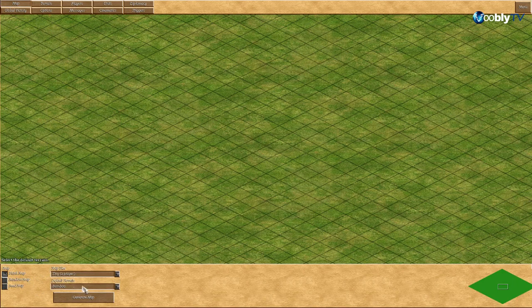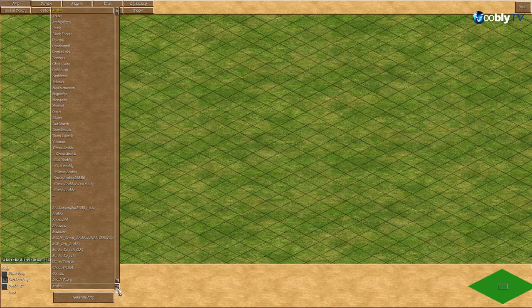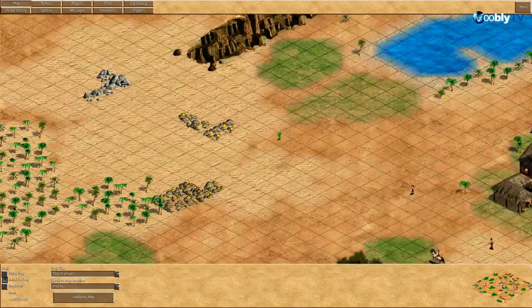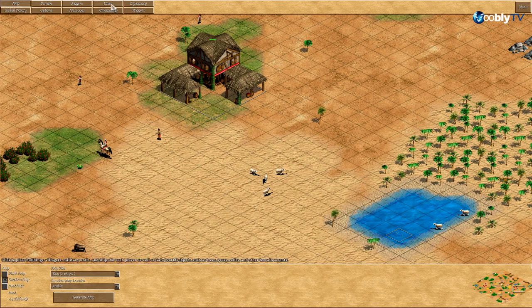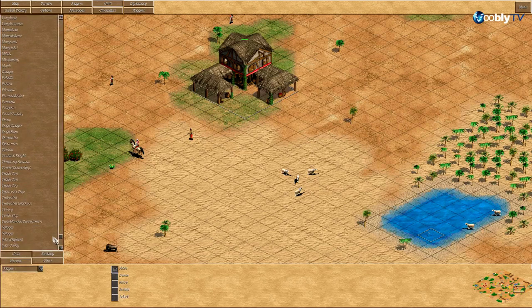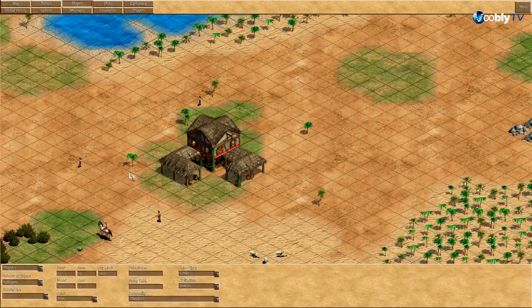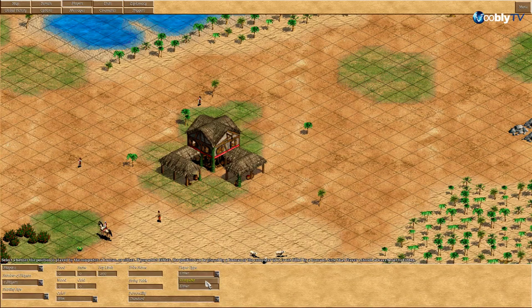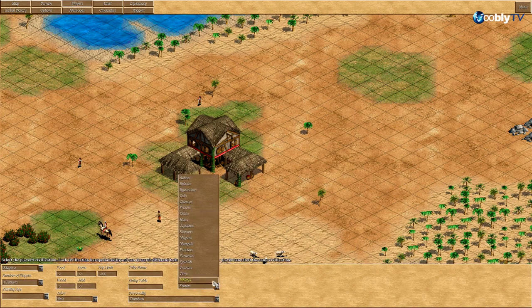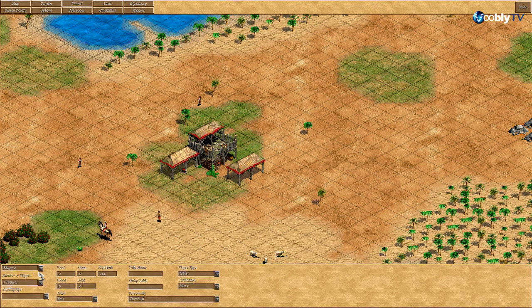So if you do this — I did this a decent amount back in March and stuff, maybe January, a few times a couple weeks ago. Basically all I do is go here. Player two, we want Huns. I don't even think you have to choose Huns because you don't even need houses, right? Because we're just doing this in the editor.